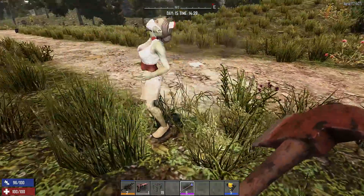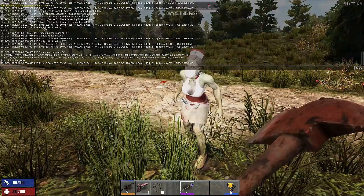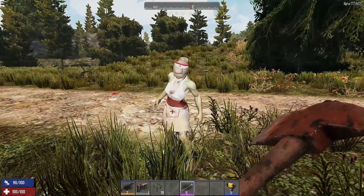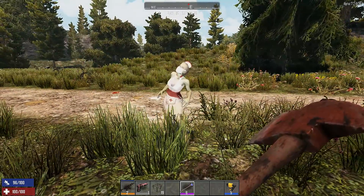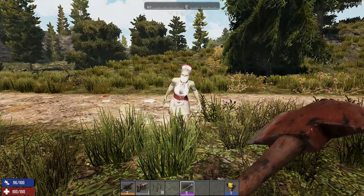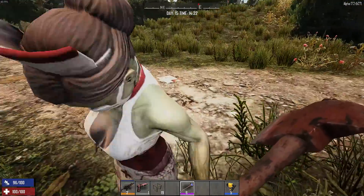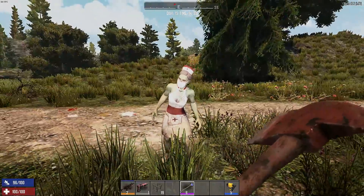First test, we got Sylvia sitting over there. Let's see if the tree will hit her. Okay, so it clearly went right through her. Let's see if it did any damage to her at all. Okay, that did not do any damage to her at all. A lot of people were saying in the last video it's because I had the AI turned off — she's just literally standing here, not doing anything. So maybe that's why she didn't take any damage.